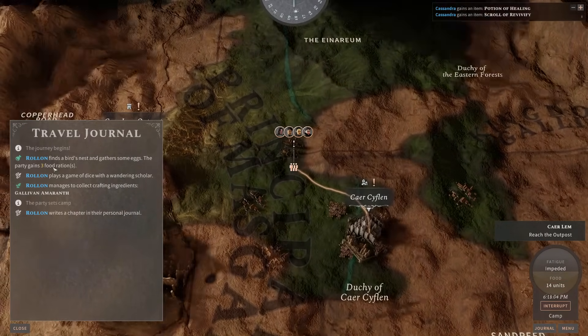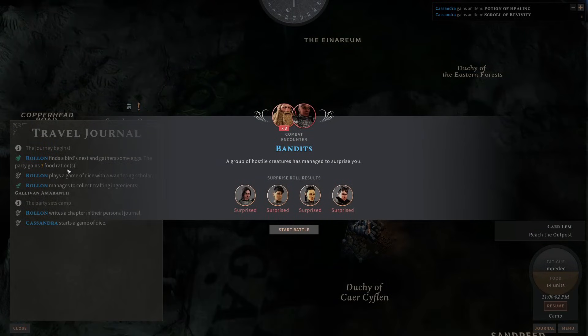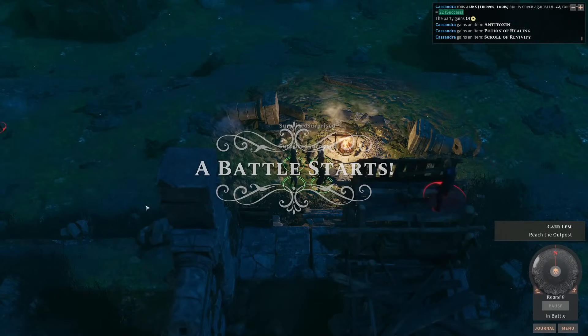We only found a bird's nest and gathered some eggs — three food rations. That was a lot of eggs. And we get a scripted attack here. We are guaranteed on this first night to be attacked so that you can learn about combat mechanics, the surprise round, and whatnot. There's a note in the pop-up pointing out that there is a cleric domain that gives you immunity to being surprised at night.